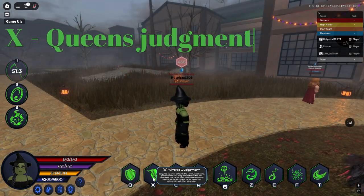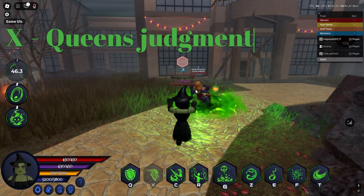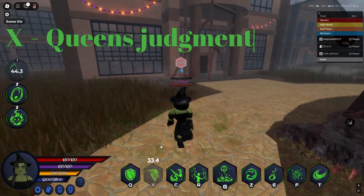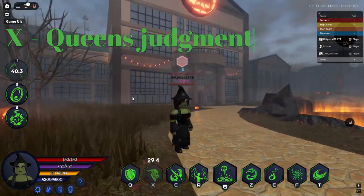Once activated on a person, it will summon three demons to come and bring them to your dimension. If the target is under 50 health, they will get insta-killed. The target must be under 50 health for it to work.